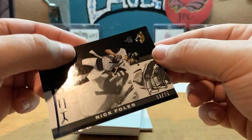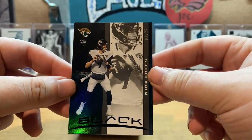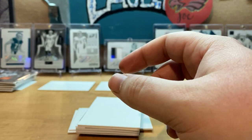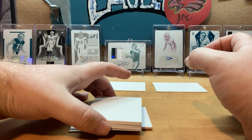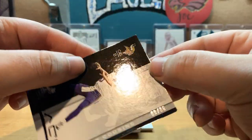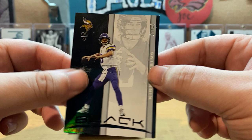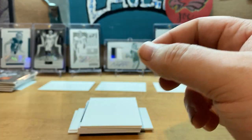We got a Nick Foles 2 of 75 — vet numbered right there. And then a Kirk Cousins 9 of 35 — one off from his jersey number. Kirk Cousins 9 of 35.